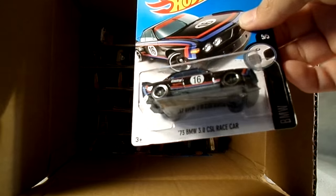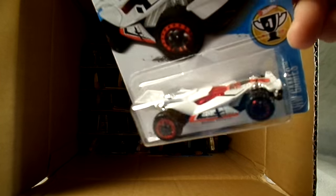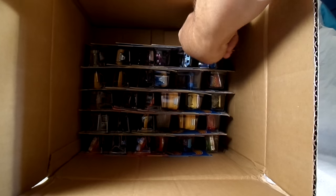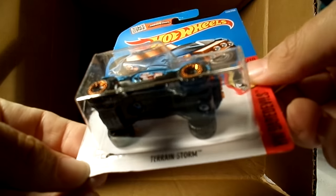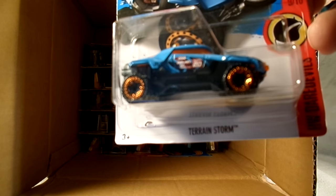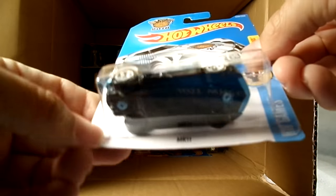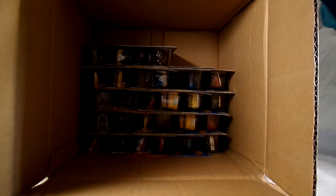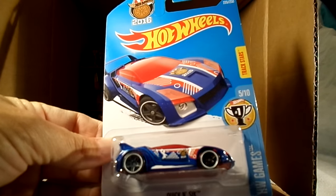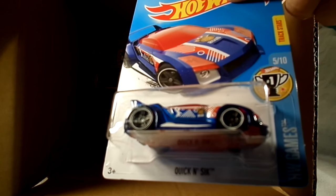Next, another '73 Beamer — so two of those up top. Another Blade Raider in the Olympics cars — you can see the archer on the nose of that car here. And a new color of the Terrain Storm — I believe the other one was red, anyway now it's blue and orange. Another MR11 soccer car.